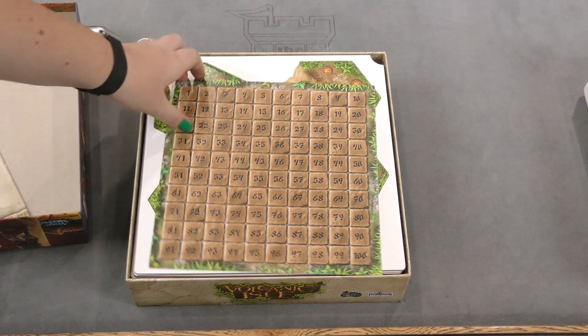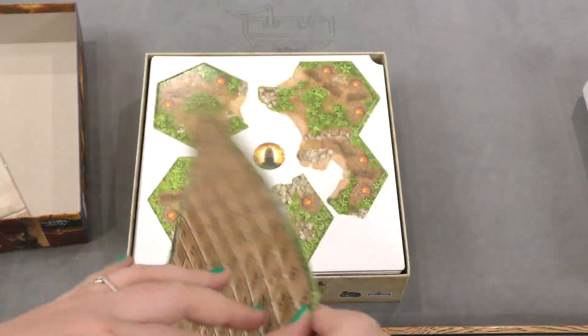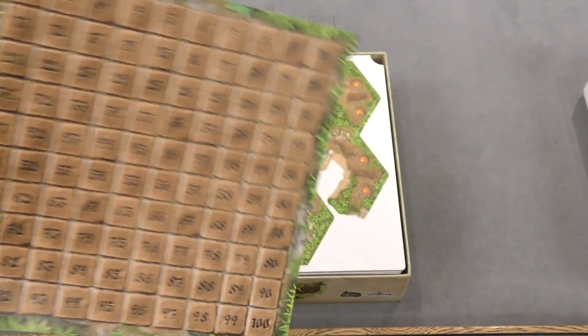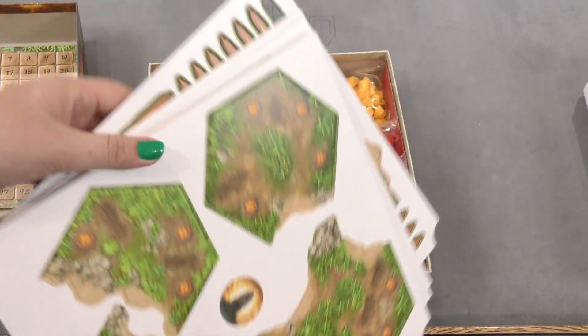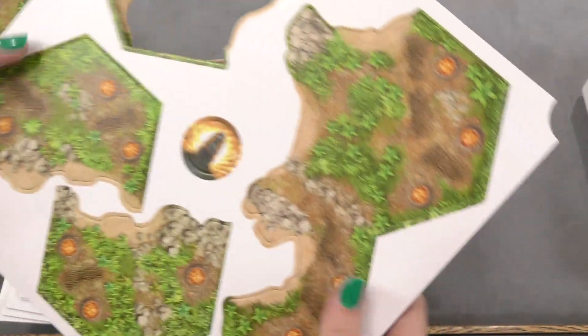So that's what the rulebook looks like. Here we got this very, very thin board — looks like this is the point track. And then here we got a lot of punch-out boards.